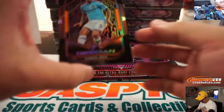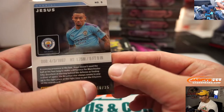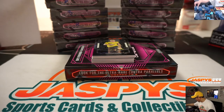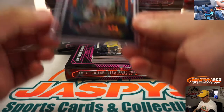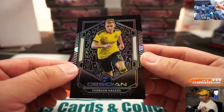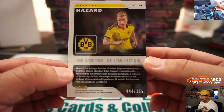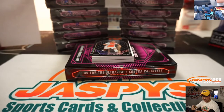We got Gabriel Jesus, numbered 10 out of 35 — that last digit is zero, so that goes to Evan. From Manchester City. And we've got Thorgan Hazard — I believe that's Eden Hazard's brother — numbered 44 out of 165, so that goes to Jonathan McClay with number four.